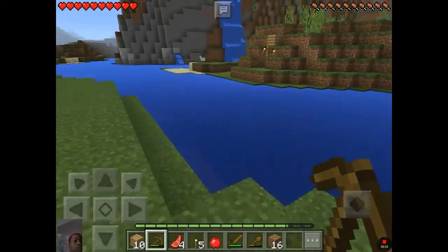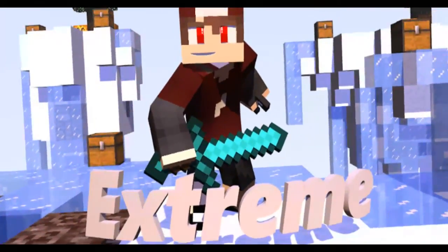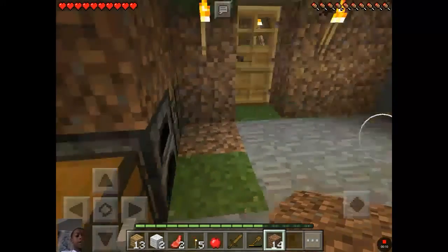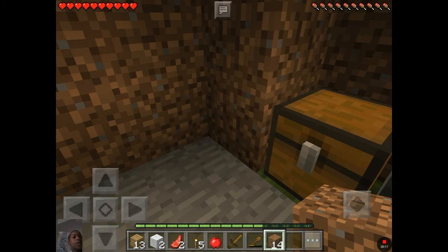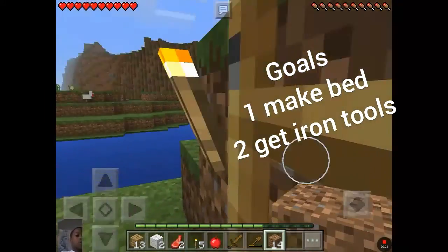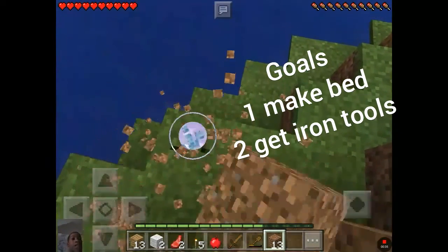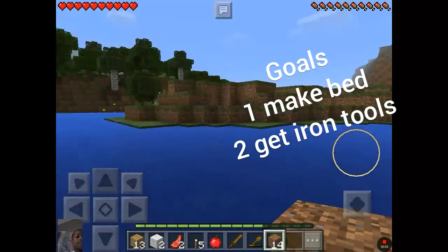Hello guys, welcome to another video. Today we're playing Minecraft and we're going to do a two-on-a-hawk horse series. Just to let you know, I extended the house a little bit more. We have two remaining goals: the first goal is to make a bed so we can sleep, and the second goal is to get iron tools. I played this off camera and I actually got lost but I managed to find my way.